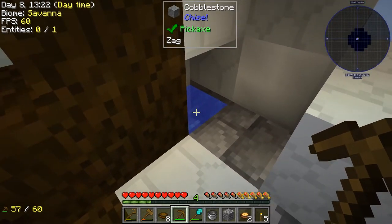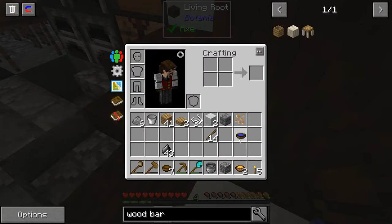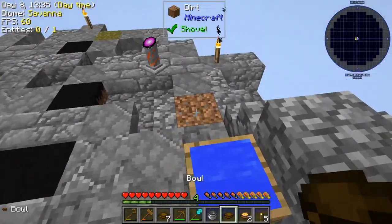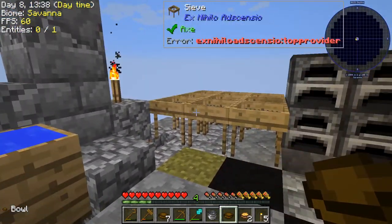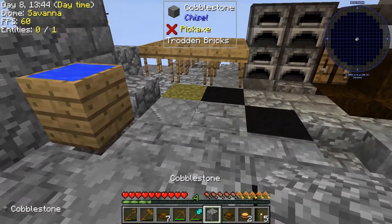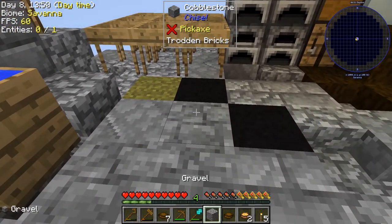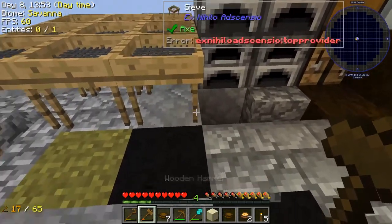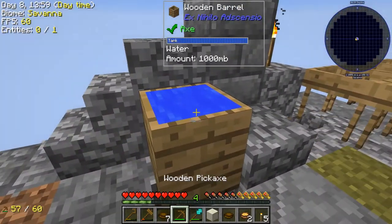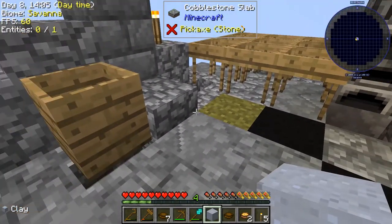There's the water source. I use the bowl and it gives a bowl of water. I take that over to the barrel and fill it up. Now I need dust — to get dust you take a hammer to cobblestone: hammer once and it's gravel, hammer again and it's sand, hammer one more time and it's dust. Put the dust in the barrel with the water and we have clay — just like that, pretty easy.